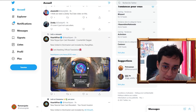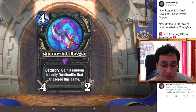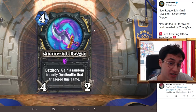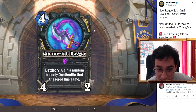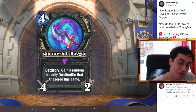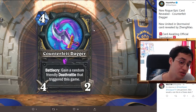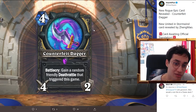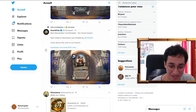Counterfeit Dagger for Rogue: 4 mana 4/2 weapon, battlecry gain a random friendly deathrattle that triggered this game. I love this card — do you play it in the big dragon apothecary deck with the formula combo, or do you still prefer the 3 mana weapon that triggers a deathrattle on deathrattle? It depends on what big deathrattle you're using. If you're using the dragon version, the 3 mana weapon is still better. Otherwise, maybe this is better, or maybe you can do some kind of tempo deathrattle deck.